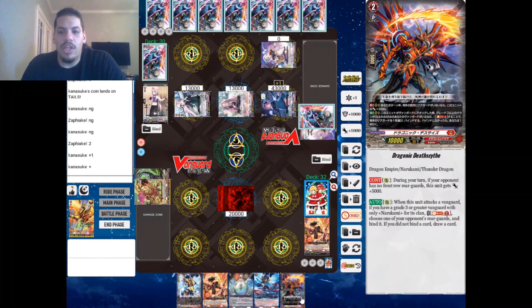Death Sites — continuous during my turn: if I put a Narukami rear guard down, he gains 5k. Decent beater. When this unit attacks a Vanguard, if I have a Grade 3 or greater Vanguard with Narukami for its clan, I can soul blast two, choose one of my opponent's rear guards and retire it; if I did, I draw a card.